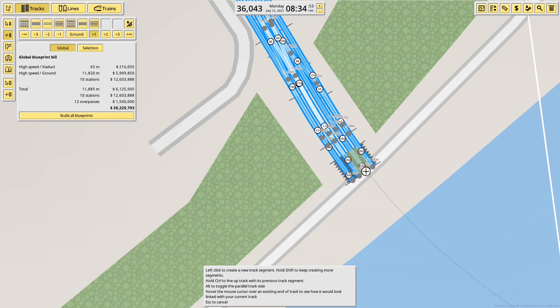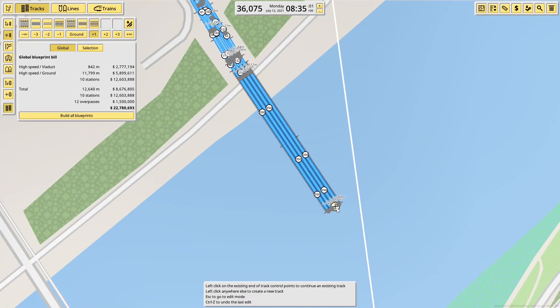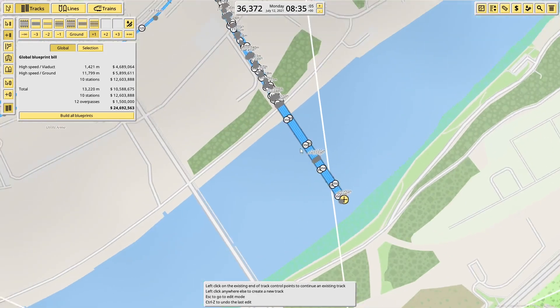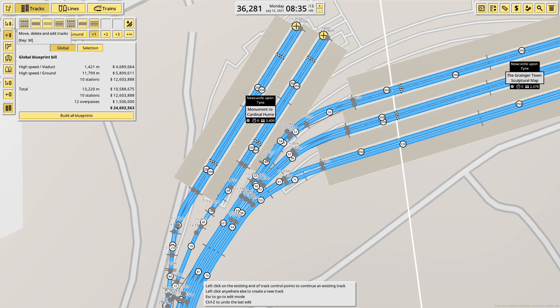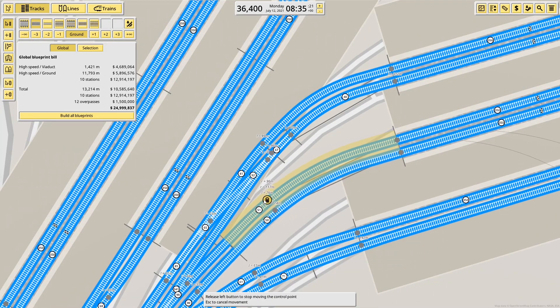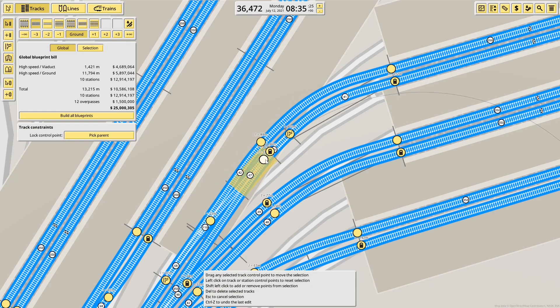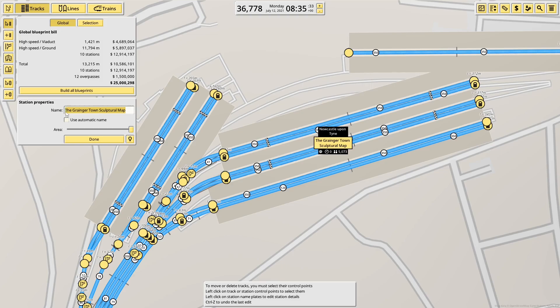It might be worth extending out onto a bridge. Remember you can hold Control to make it straight — there we go. Just noticing that it's not all been made one station, so if I pull that back a little bit it should resolve the issue. Unfortunately that makes it a little bit ugly, but that's all one station again now. What do we call it — what's its official name? Possibly Newcastle, possibly Newcastle Central. We'll call it Newcastle.